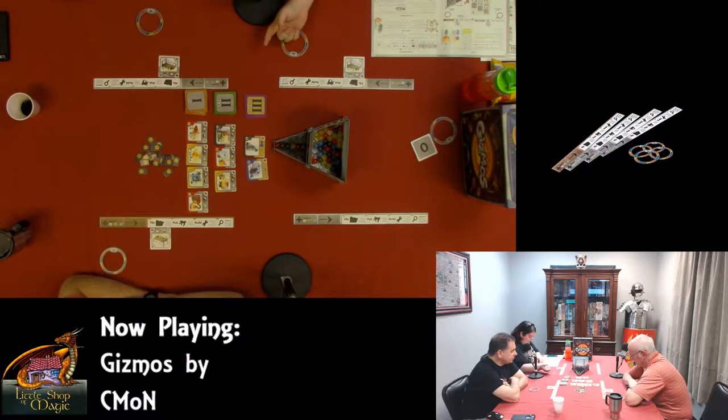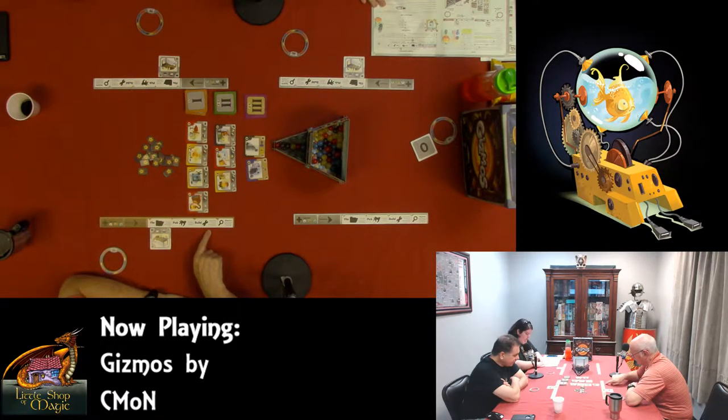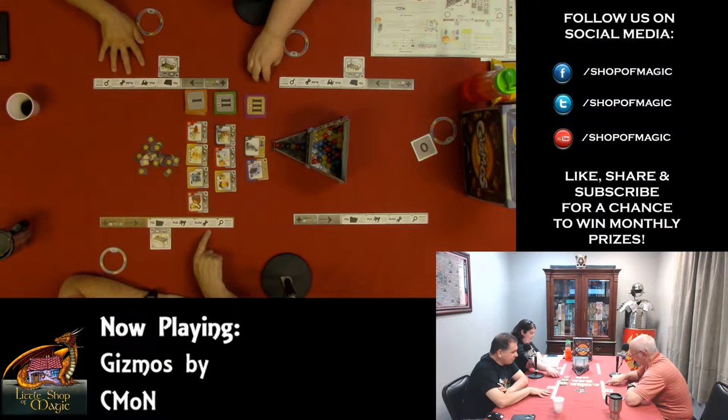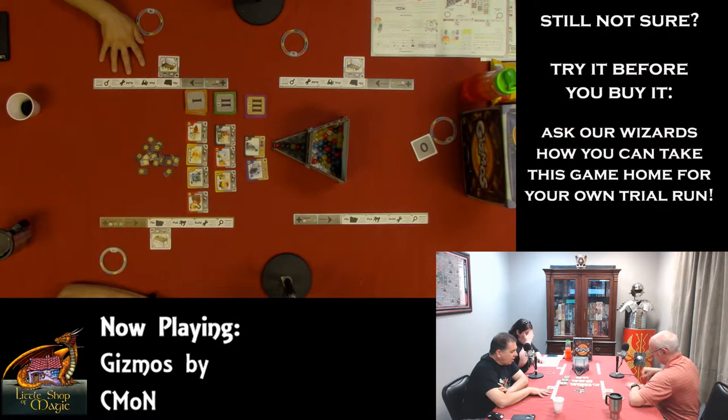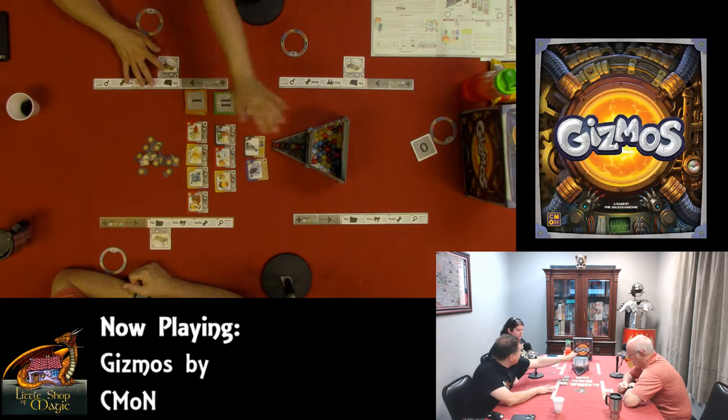Building: you choose a face-up gizmo card from the display area or from your archive and spend the energy from your energy storage ring as indicated by the card to build it. Remember to always replenish the display area when you build a gizmo from there. After replenishing, your build action is over, and you add it to your active gizmo area. Everything down here is active; the archive is off to the side.